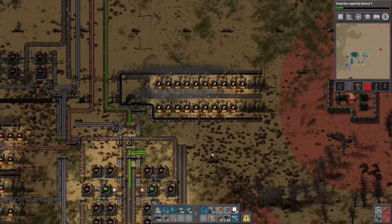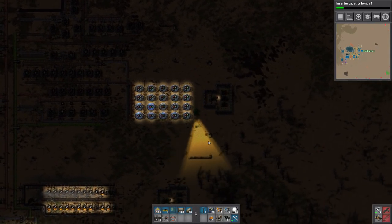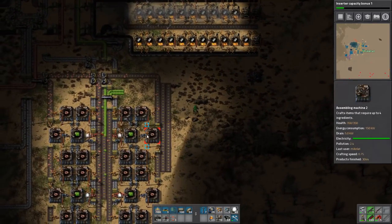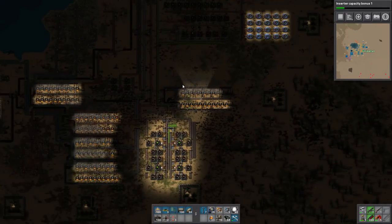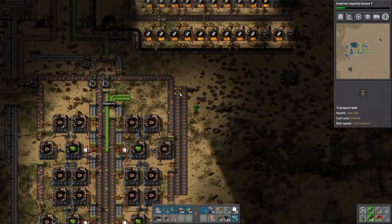Let's see how the lights look now. We can't see the lights because we have to actually be there - radar vision doesn't show me that. It's weird. There you go, that's how your lights work. They're actually not bad, they're actually pretty good. But yeah, we're definitely gonna need more copper because it's being used by ammunition.